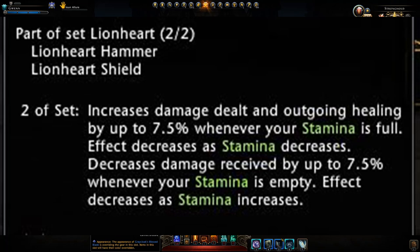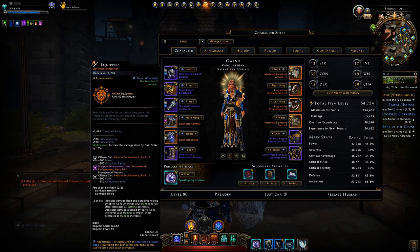When your stamina decreases this bonus will also decrease, but on top of that when your stamina decreases your damage resistance will increase to a maximum of 7.5% when you have no stamina remaining.